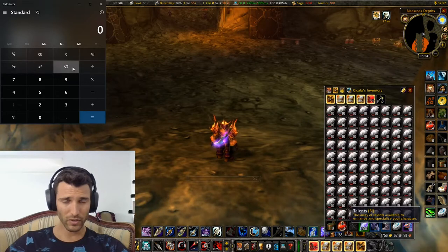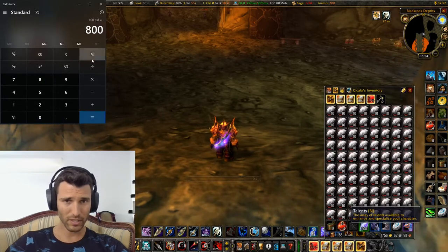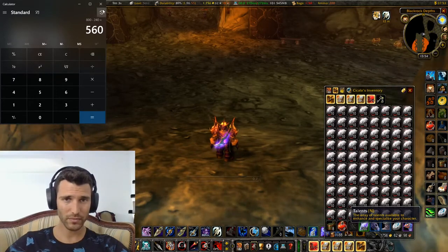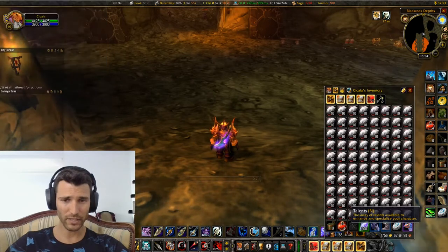So if I got 800 ores, I'm going to get 100 bars times 8 gold. I'm going to be able to make 800 gold minus the 240 that the ores cost, so I should be able to make 560 gold easily, just by getting to the Blackforge with all that Dark Iron Ore.